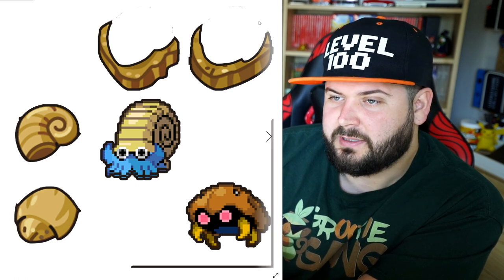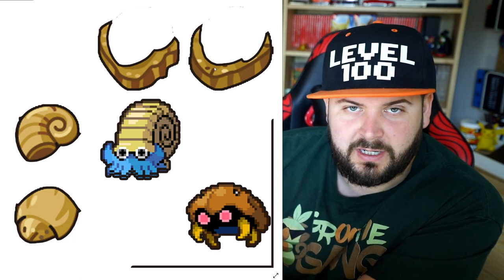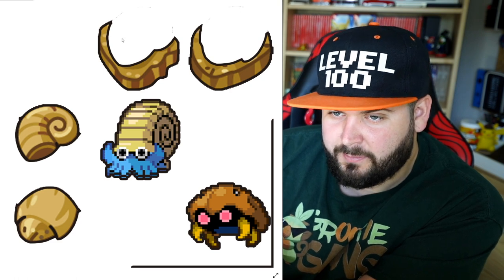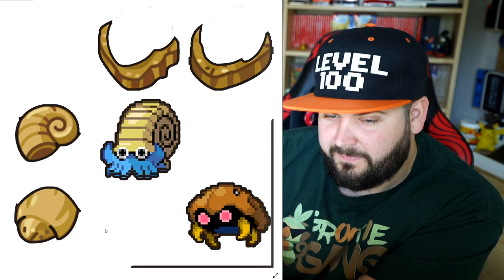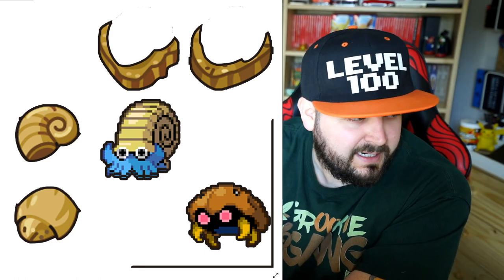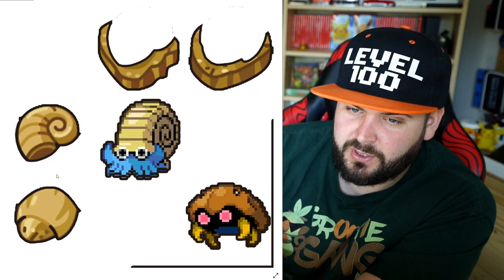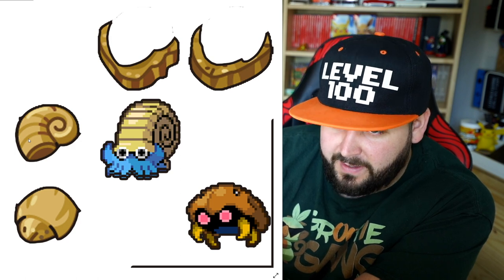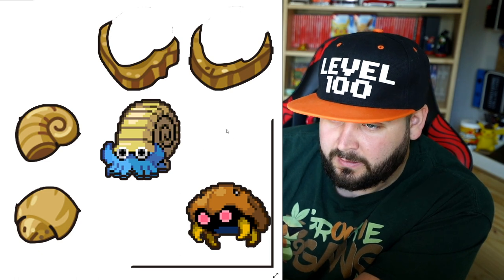I chopped out the top of the Helix Fossil and put it here, and I chopped out the top of the Dome Fossil and put it here. Even though these are just the base, there is genetic DNA and makeup inside of them. So in theory, the top half of the Helix Fossil still gives us Omanyte, and the top half of the Dome Fossil still gives us Kabuto. The weird part is this text says: strangely, no matter which top and bottom you combine, they could be restored together. So if you take the top of the Helix Fossil and combine it with the bottom of the Dome Fossil, you get what exists here.